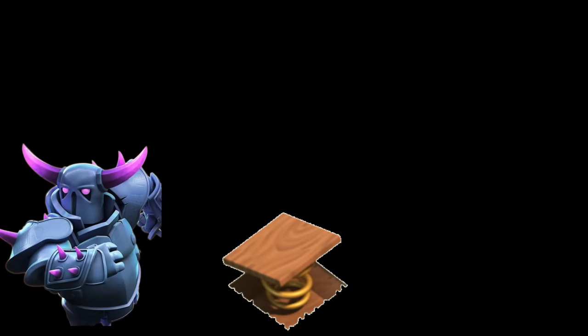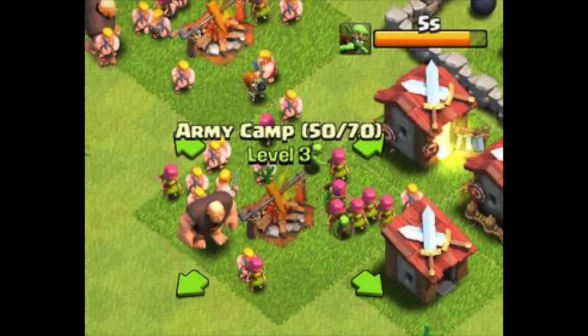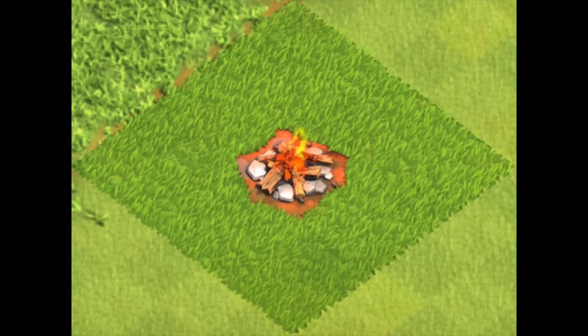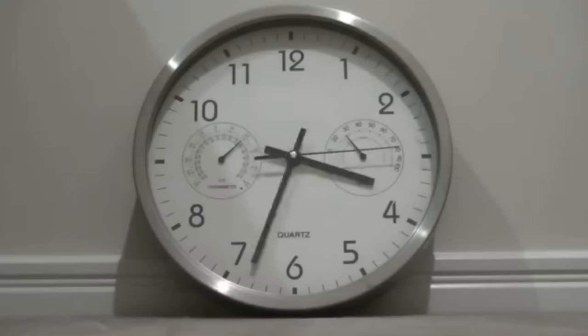Anyways, this is exactly what it sounds like — a PEKKA could once get flung across the map with a single spring trap. Army dying from destroying army camp. This is a semi well-known fact. When the game came out, if you had an army camp full of troops and went offline, somebody could attack your base, destroy the army camp, and the troops that were in there would get a one-way ticket to heaven. It was not a good time, especially since troops took hours to train.